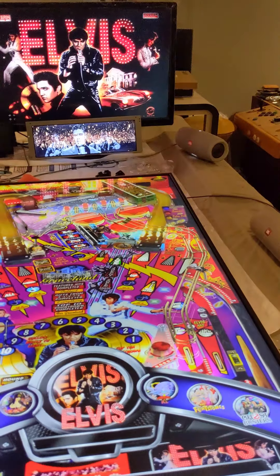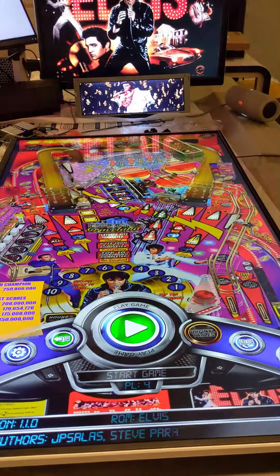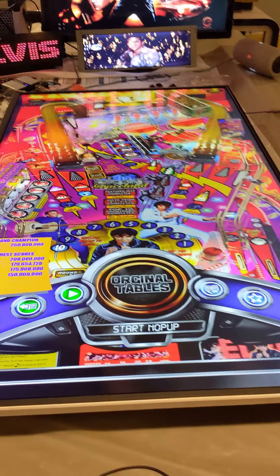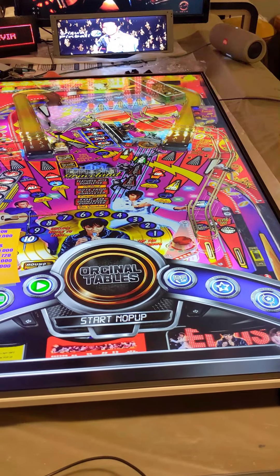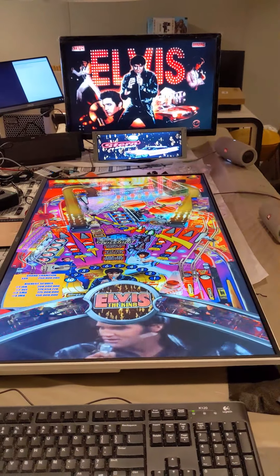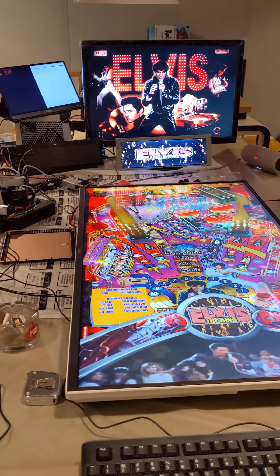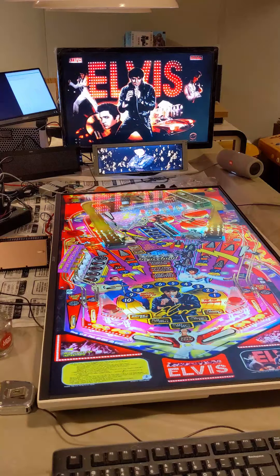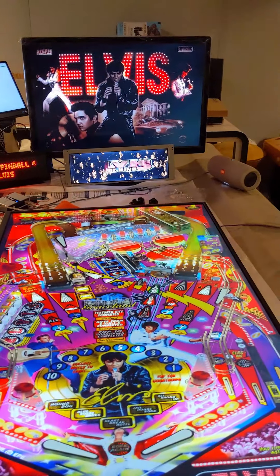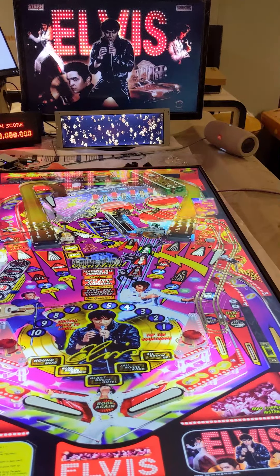Elvis should start right up with the PUP pack. And there we go, we're in the table with PUP. Let's skip out, go to the sub menu, and let's launch back glass only. Back glass only mode - our wheels showed up in the sub menu.